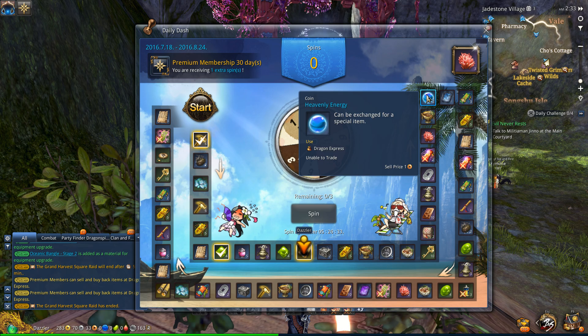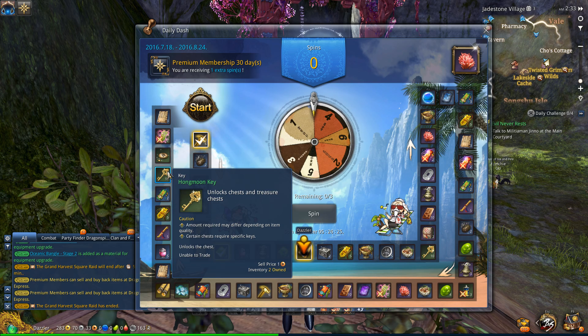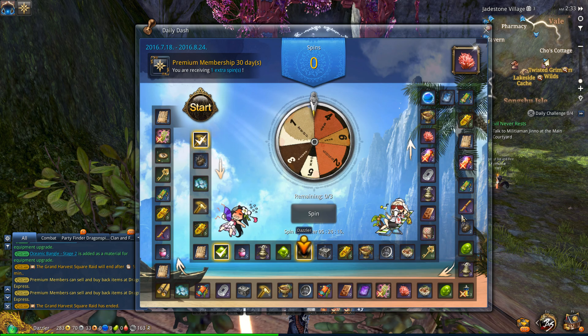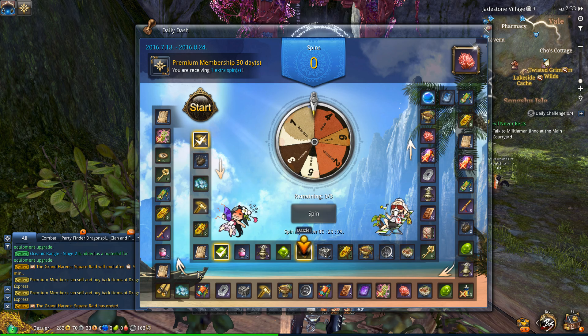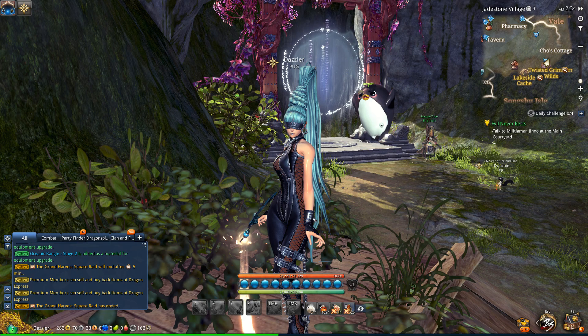Otherwise it looks pretty much the same type of rewards you can get. I only see one Venture Token - that's kind of a rip-off. I thought the previous board had two Venture Tokens on it. But here is the new Daily Dash - not a huge difference, it just looks like they added some more of the new events and currency in here.